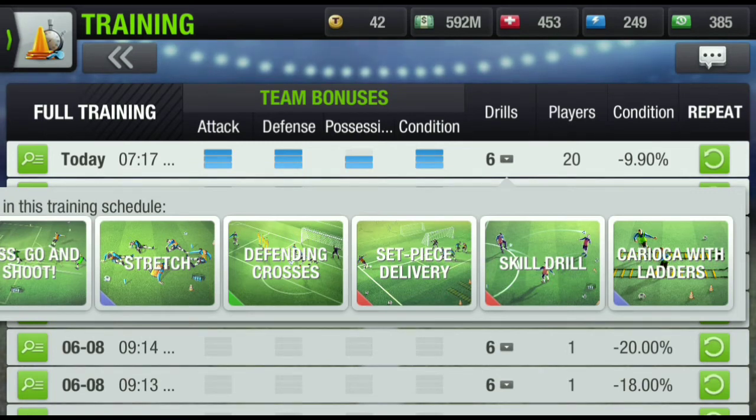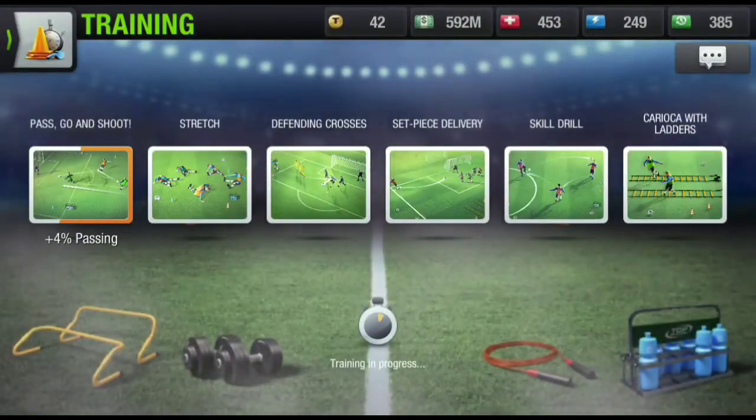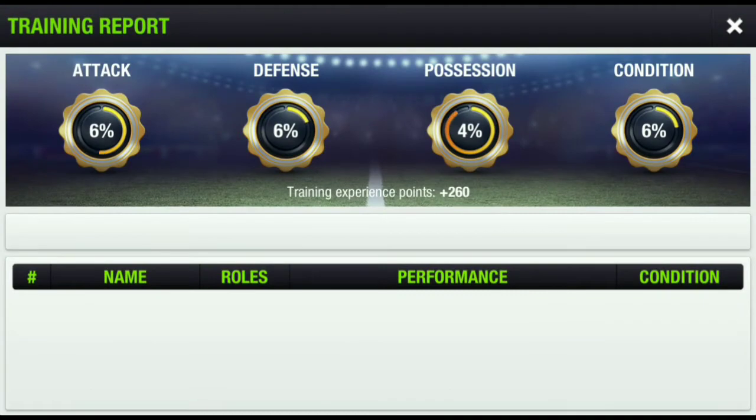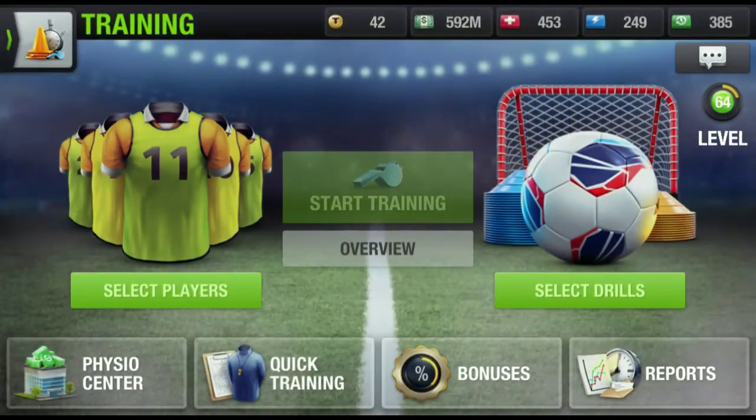Choose your sessions in a way that they don't consume your team's condition too much. For example, if you have a match in about 10 minutes and need to do all four training sessions, just repeat these sessions quickly and it's done — players are ready. Attack gives you goals; defense stops opponents from scoring. For condition, concentrate on both attack and defense simultaneously, and for a possession session, focus on possession and condition together to play matches more easily.